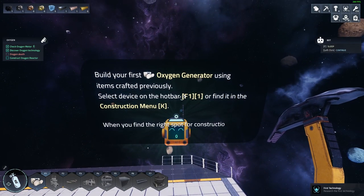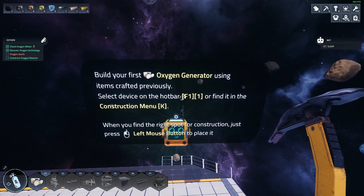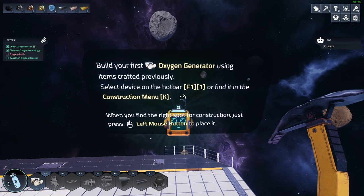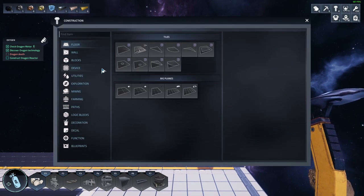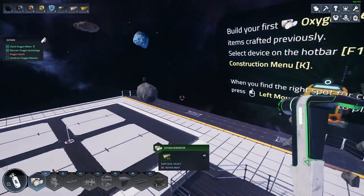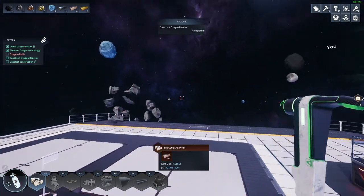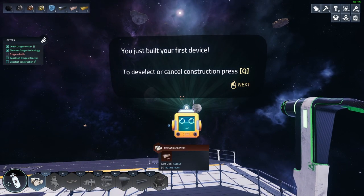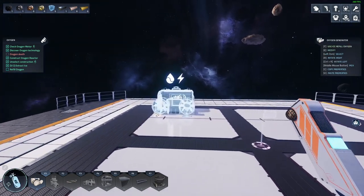Okay, build your first oxygen generator using items crafted previously. Select the device on the hotbar with F1 or 1, or find it in the construction menu with the K button. When you find the white spot for construction, press the level mode button to place it. Okay wait — let's place it right there. Done! To deselect, press Q. Open the device with E and refill your oxygen tank.